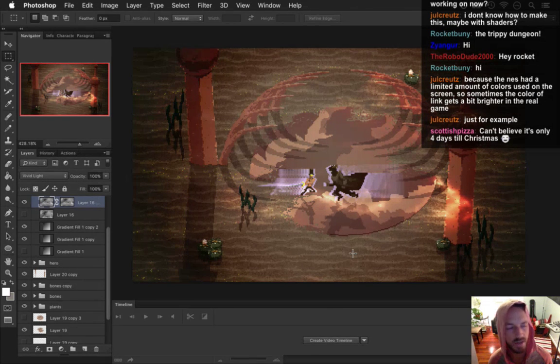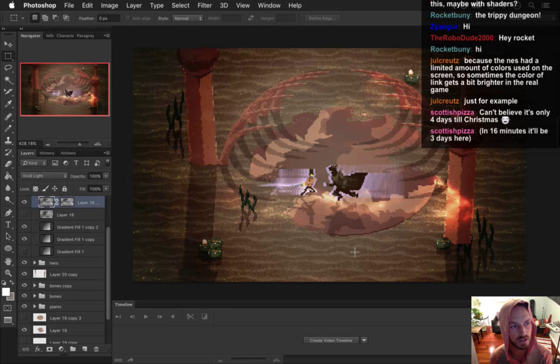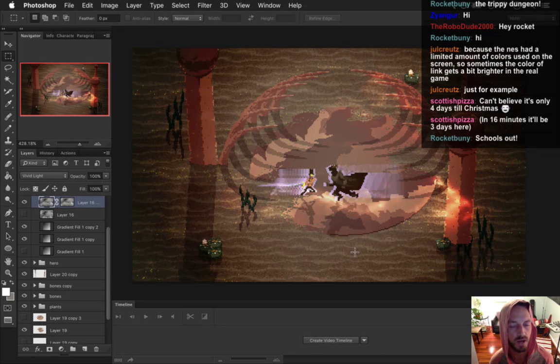You can use shaders to do color palette swapping — create a shader that uses another texture as a lookup, so the texture takes the color you want and maps it to a different color. Or a simpler solution: just make different sprites — the regular character, the differently colored version, the second world's colors and everything.